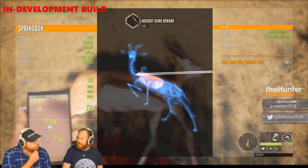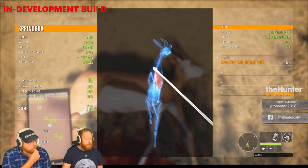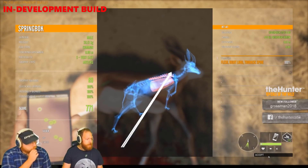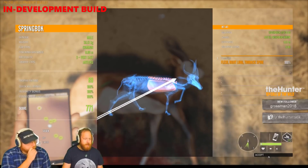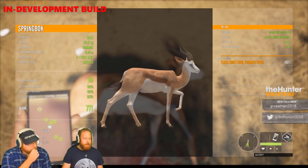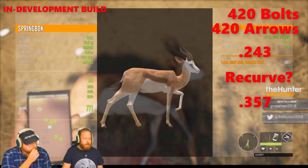Due to the fact that it was indeed a silver with a rating of 89 and the weight at 35 kilograms, I think it's safe to say that this animal should go all the way up to a level five — very similar to the black tail. So this tells us that the 420 grain bolt and arrow and the .243 should all give us full integrity, perhaps the recurve, and I would say the .357 as far as the handguns go.